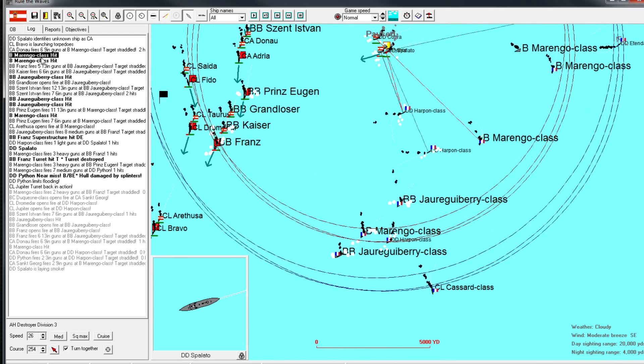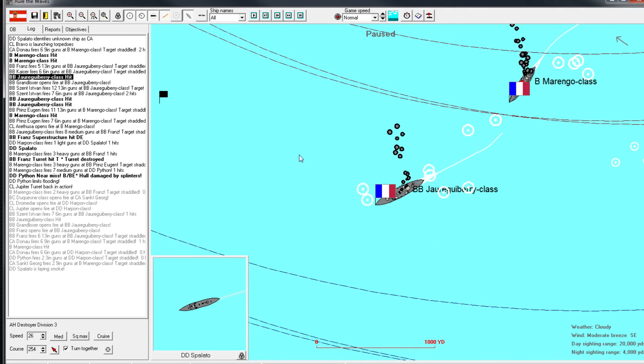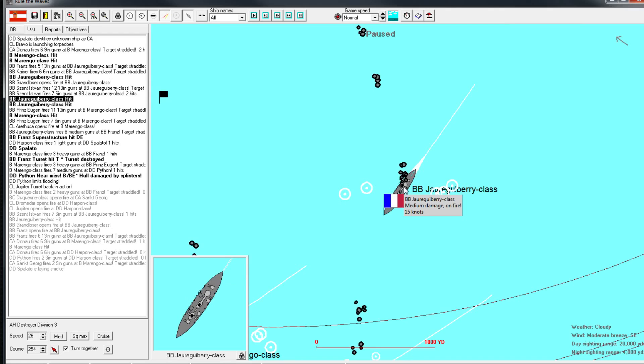People are launching torpedoes - I'm not sure why, that's a little bit far away in my opinion. An invisible ship - I hate that bug. Hit twice. 6-inch guns are not going to do much. Medium damage on fire - very good. Two very good things - on fire, fantastic.